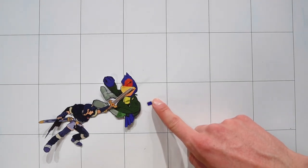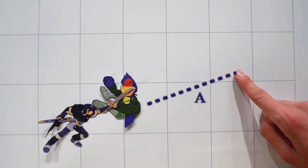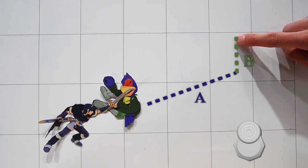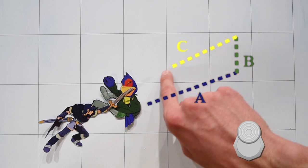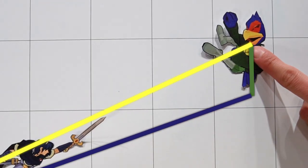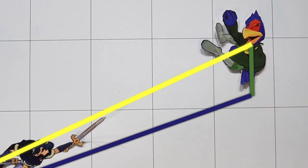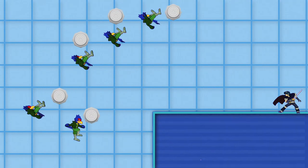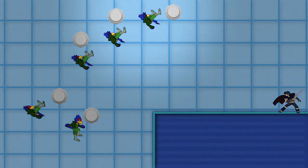Vector A is the direction Falco is being sent. Vector B is the control stick input. By moving your control stick, you're shifting the angle to be sent at a favorable position. In this scenario, Falco has five options, but generally it's best to DI perpendicular because it gives you more height and in turn more options to recover.